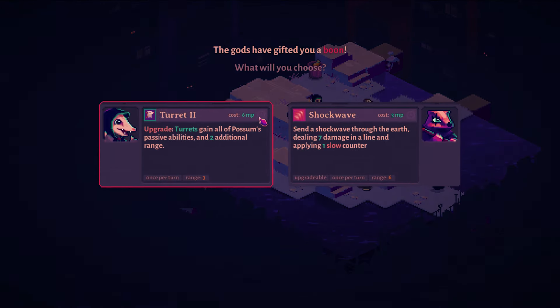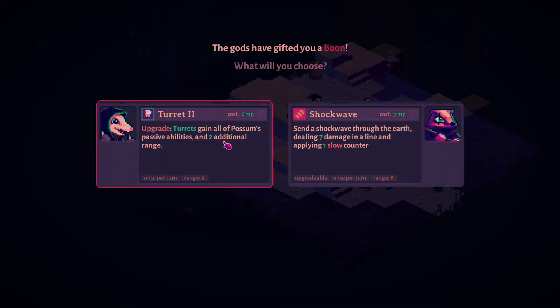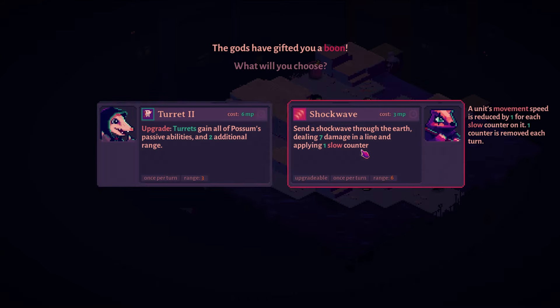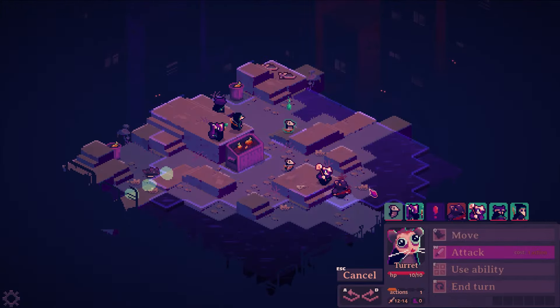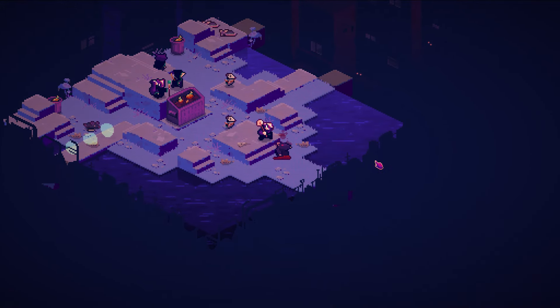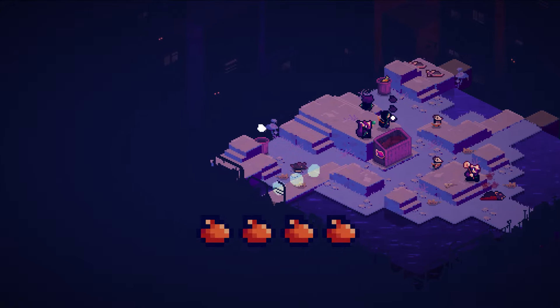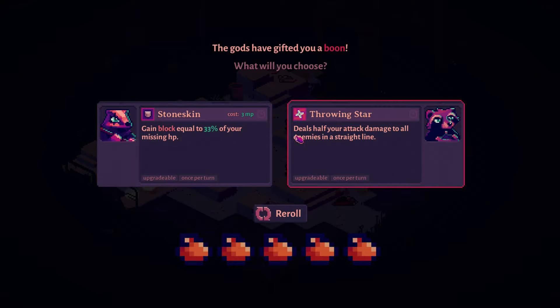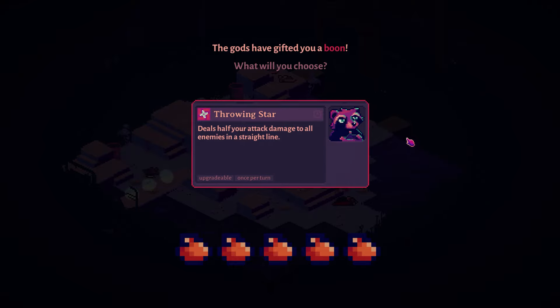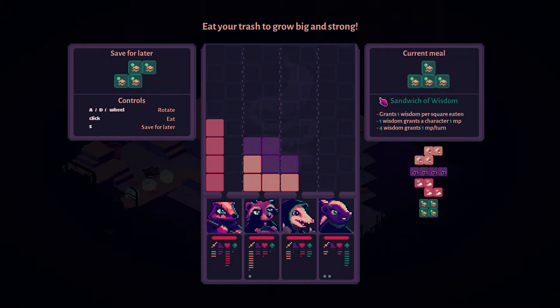Let's get ourselves a boon. Upgrade the turrets — turrets gain all of Possum's passive abilities and two additional range — or Shockwave: send a shockwave through the earth that deals seven damage and applies slow. I'm going to upgrade the turrets. The one passive the possum does have is increased damage and range from higher altitude, so I'll go ahead and do that. They weren't able to summon more enemies either, so that completed it for us. I'm going to take Throwing Star because this character needs to be able to hit with some range and get a little further out there.